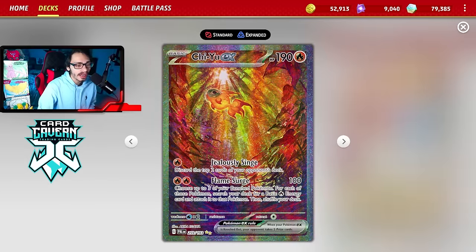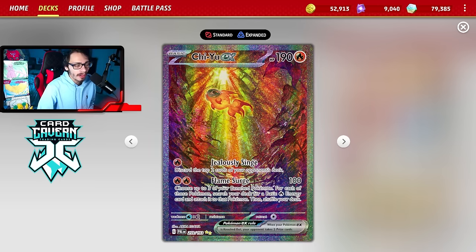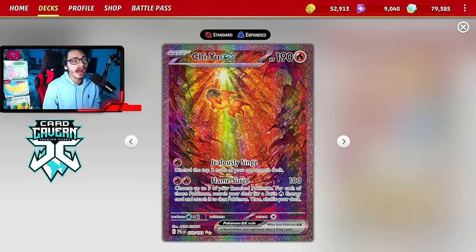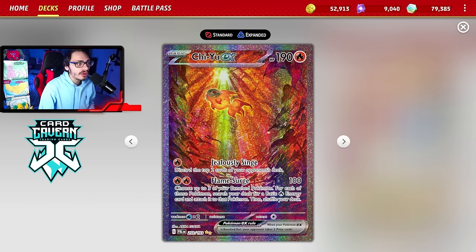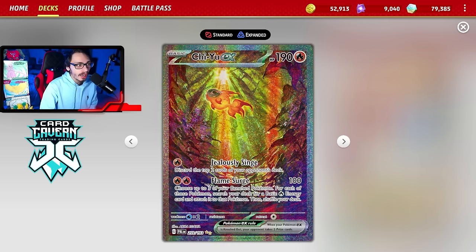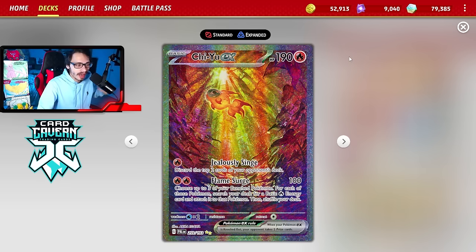Shiyu EX also really does a lot of work in this deck. I really underestimated how good this card was in Armor Rouge decks. After playing the deck and using Shiyu, Shiyu's kind of insane. Its attack Flame Surge puts three Fire Energy into play on your bench Pokemon, which is really good - especially if you're trying to go for an Iron Hands play really fast. It's also nice against Snorlax. You have Jealousy Singe, so if you can use Shiyu against Snorlax, you can sit there and mill your opponent, or save it for end game. Shiyu helps against Stall too - sometimes your opponent just has two cards in their deck and you randomly deck them out.